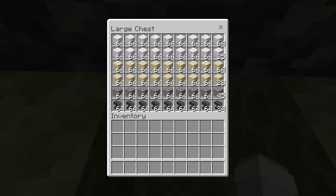As you can see here, this Gravity Block Duper allows you to easily get a lot of concrete powder, sand, gravel, and anvils.